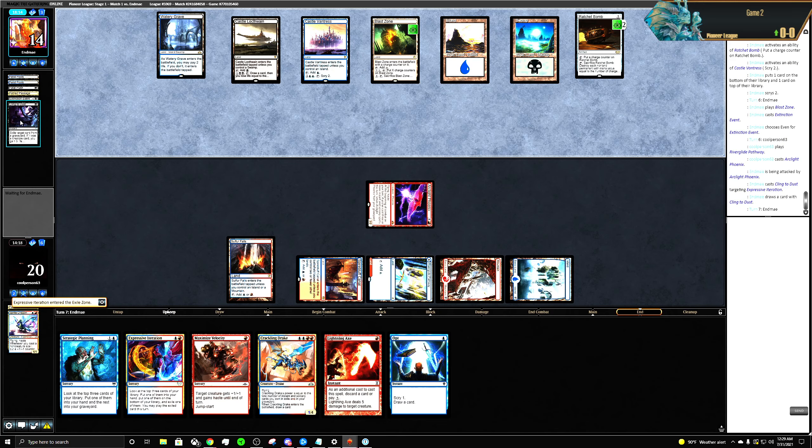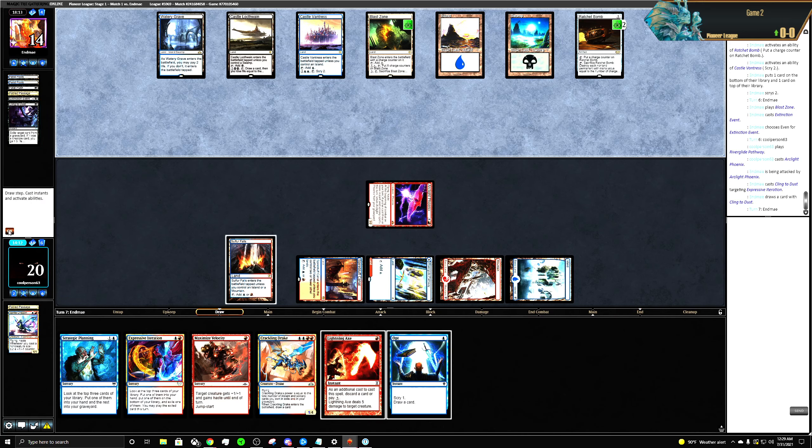If it was a creature card — they wanted to draw a card, got it. They could have Negated it. Radiant Fountain — cool.